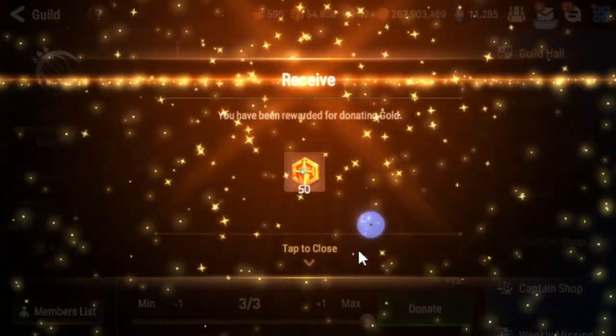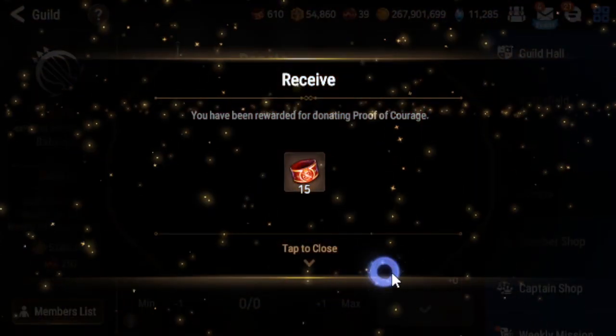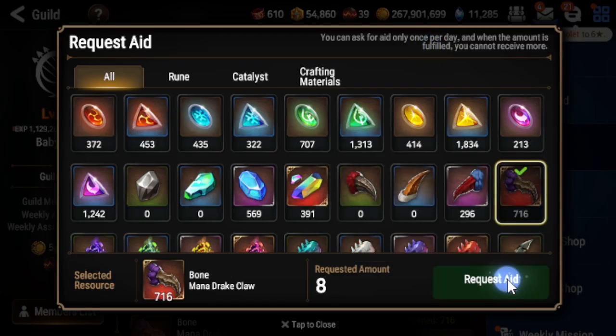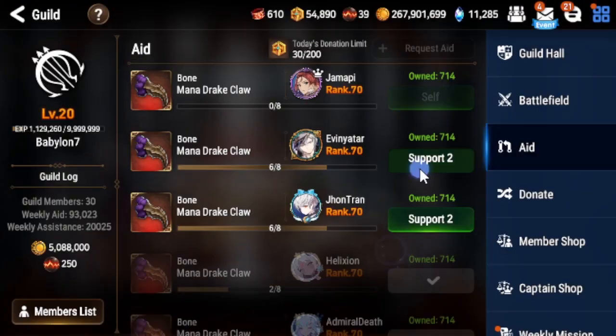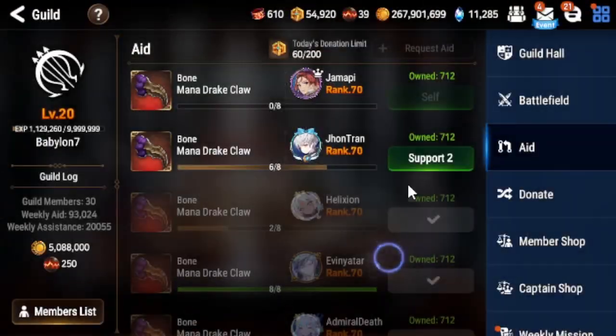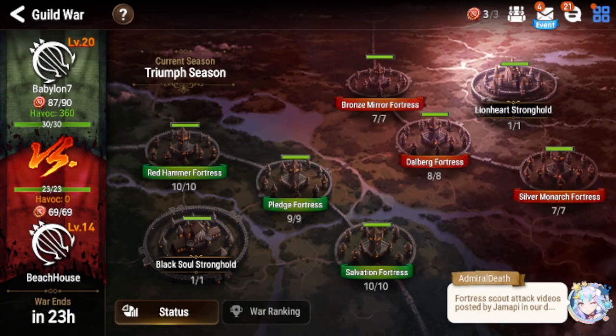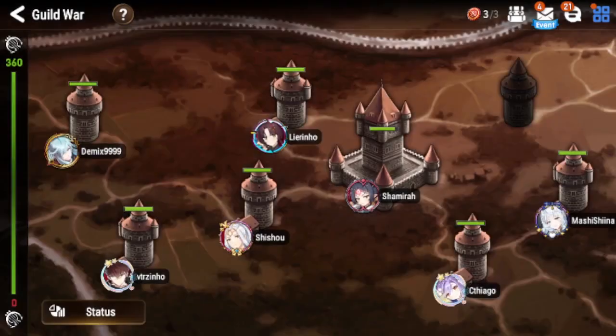That was pretty nice. Now it's back to normal again. Let's log into the guild for the first time, do the donations, request some aid quickly, and then we are going to jump into the guild war. Today we are matched against BeachHouse, which is not a name that fits the weather right now — it's super rainy, cloudy, and gray.